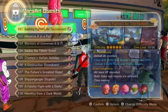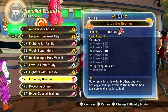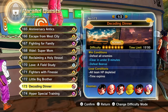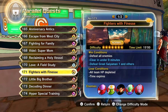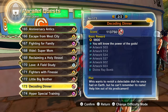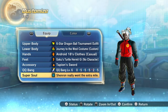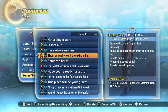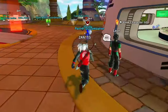The parallel quests are 171 and 173. Fighters with Finesse is PQ 171, and Divine Ray Bomb is PQ 173. For PQ 173, complete it in under nine minutes and defeat the boss. For PQ 171, complete it in under nine minutes and defeat Great Saiyaman. You can do these online, but I really recommend online — you get them easier and faster. Also, I recommend putting on Shenron's Extra Mile. It doesn't directly boost the drop rate for skills, but it helps boost your drop rate for everything else, and once you get everything else, it kind of boosts the rate for getting skills.